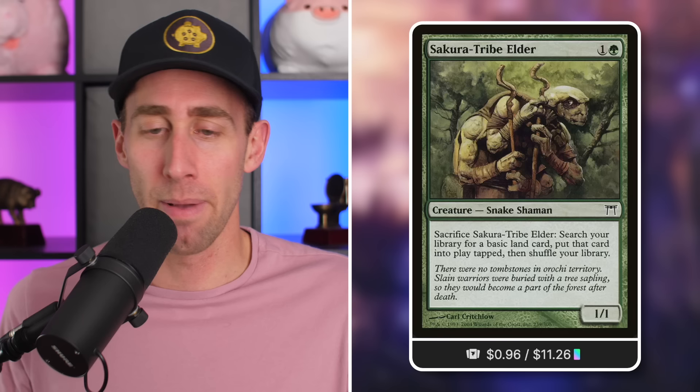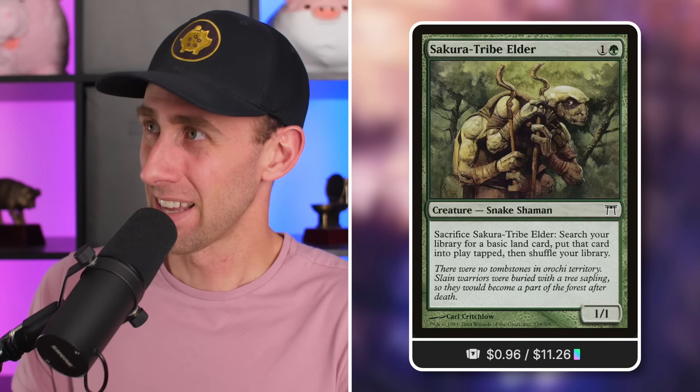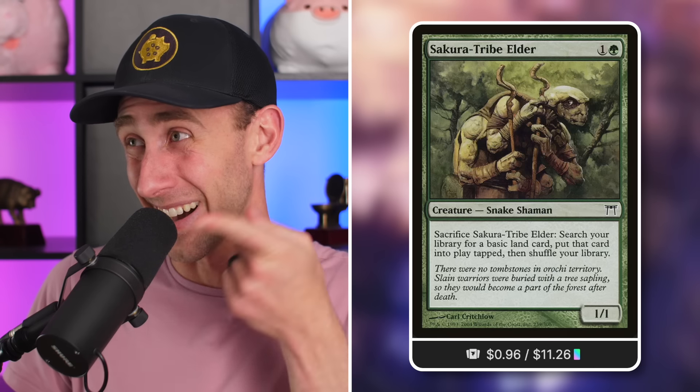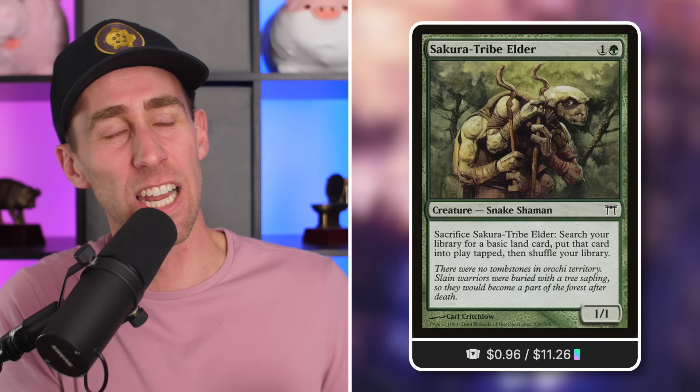Sakura-Tribe Elder — a 1/1 Snake Shaman for one and a green, 96 cents. This one has gone back and forth on price so many times I can't count, but it is under a dollar again — pick it up. Sacrifice it: search your library for a basic land card, put it into play tapped, then shuffle your library. It's basically just a rampant growth on a 1/1, which is amazing. I kind of feel bad for Steve — you play him, tell him he'll get to next turn, and then right at the end of the previous turn you sacrifice him. We had a deal, Steve.